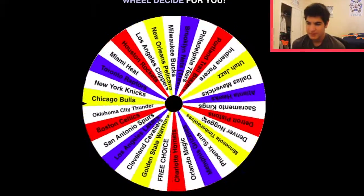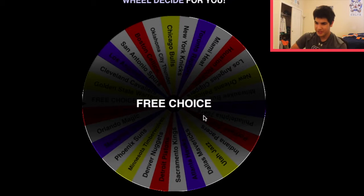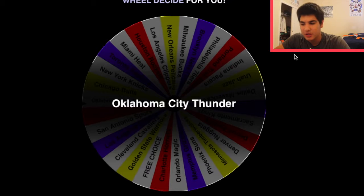DeMar DeRozan is not on the market — I don't have enough coins to buy him right now. He's going for about 200,000 coins and I don't have that to spend. So we're going to spin one last time. We landed on teams I already got, so we spin again — and we got free choice! I put one free choice in there to make it more fun. We need a shooting guard, so I'm going to get Jimmy Butler from the Chicago Bulls. I think he's going to do very well for our team. Hopefully he's on the market in our shooting lineup.